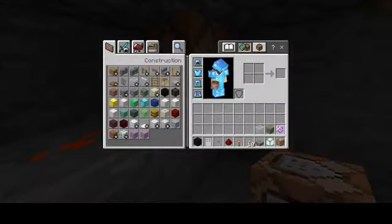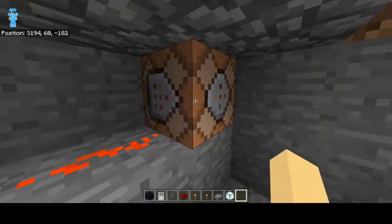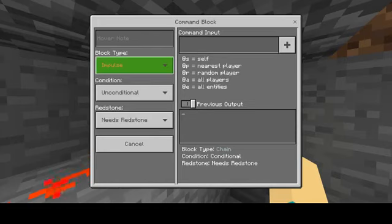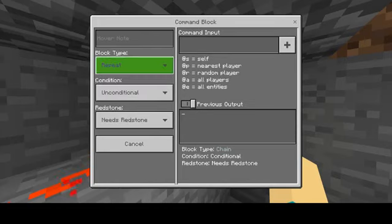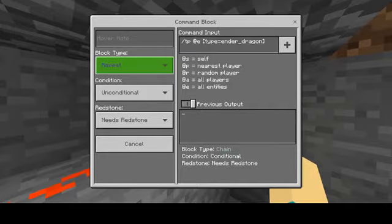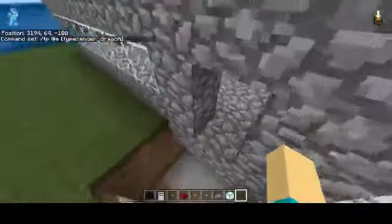Now this is not set to repeat, so in order to change that you actually have to be in creative mode. You right-click it, go to block type, put it on repeat. Then this is the command that you need: TP @e[type=ender_dragon], and then you want to put the coordinates at the dead center of the little cage.